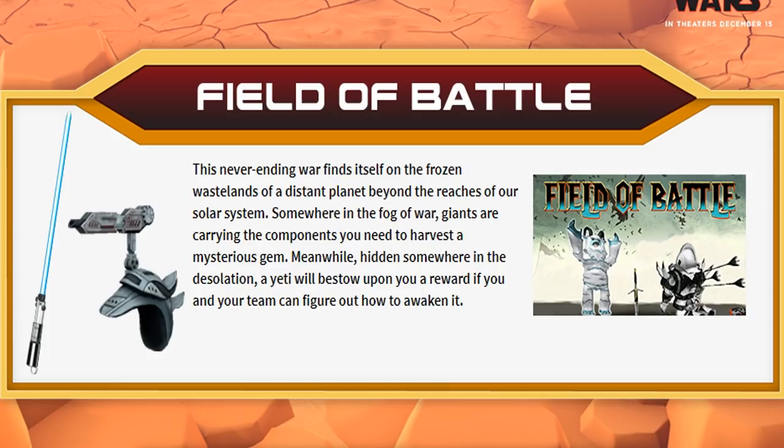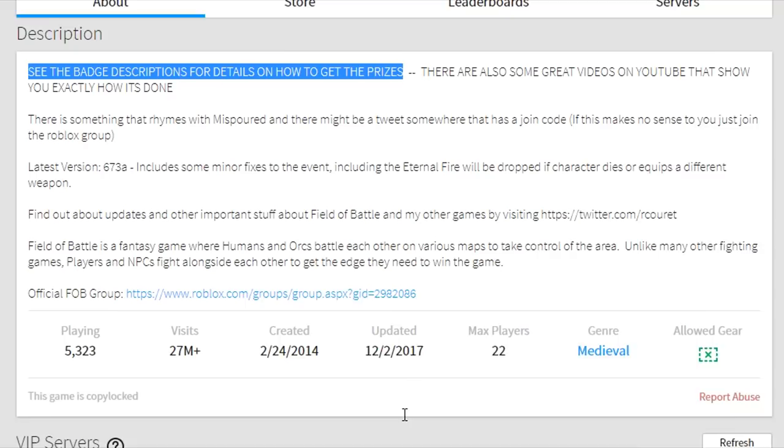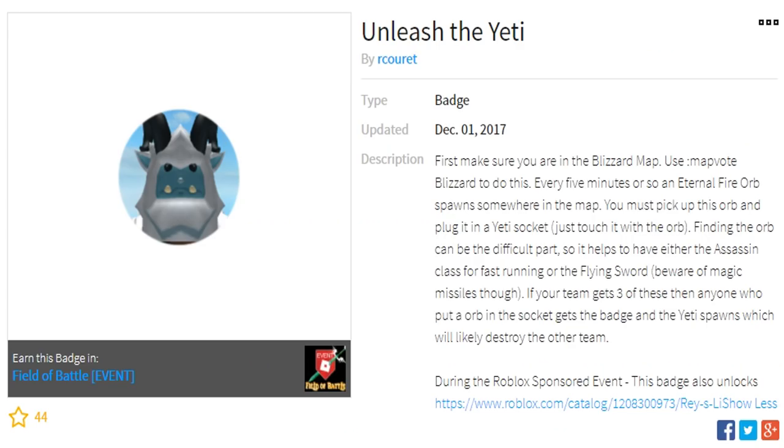This is the final game for this event: Field of Battle. This never-ending war finds itself on the frozen wastelands of a distant planet beyond the reaches of our solar system. Somewhere in the fog of war, giants are carrying the components you need to harvest a mysterious gem. Meanwhile, hidden somewhere in desolation, a yeti will bestow upon you a reward if you and your team can figure out how to awaken it.